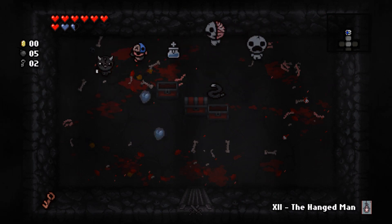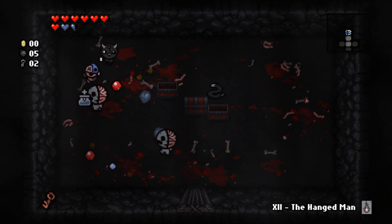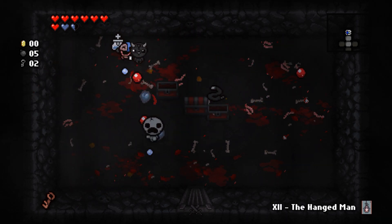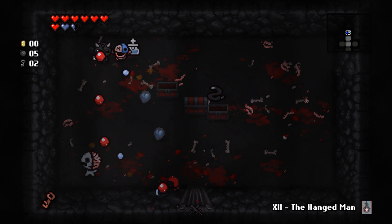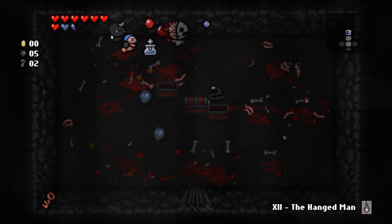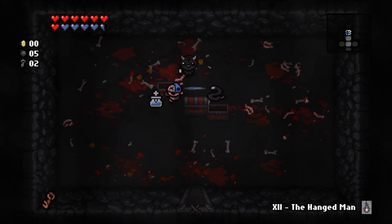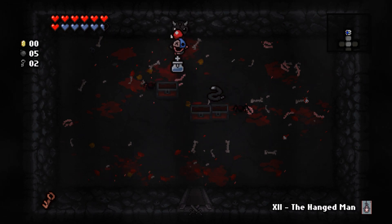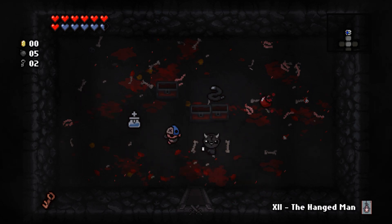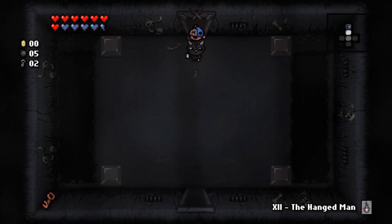If I had poison or something, these guys would be so much easier — but I don't, so trying to get behind them. That item is Guppy's Tail — I think it increases chest spawns, gold, and red chests, which could be considered a downside. But since it didn't cost a heart, why not take it.